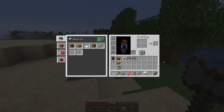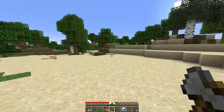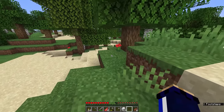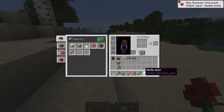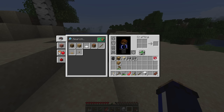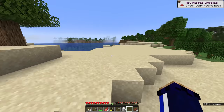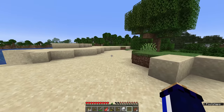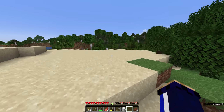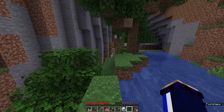We left our crafting table back at the house, but we could make one on the fly using the wood I've got on me. I'm also going to grab a flower from the area, because once you've got a bed it's nice to personalize it. Any color of wool you use to make the bed will be the color the bed turns out. We can dye the bed red using the red dye crafted from one of the poppies in the area. It's really the personal touches in a Minecraft world that help the whole thing feel like your own.